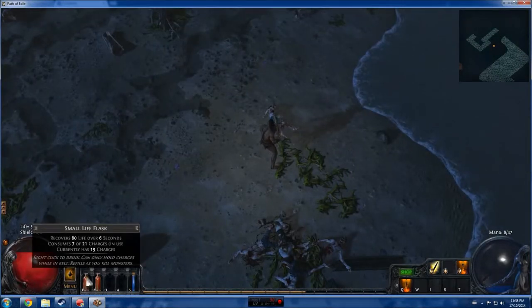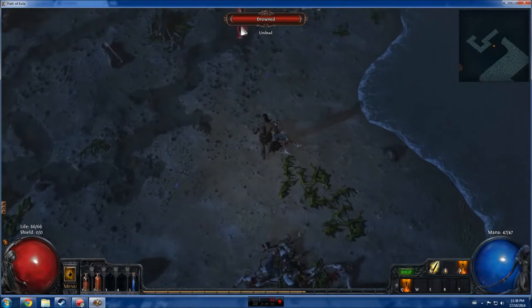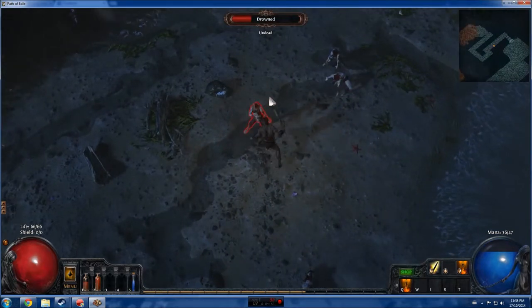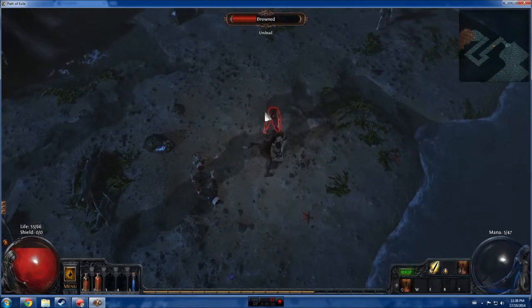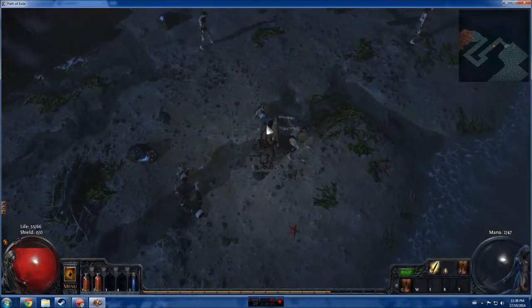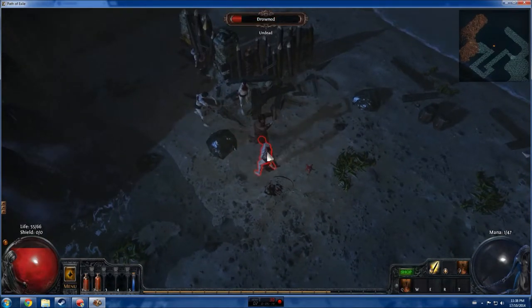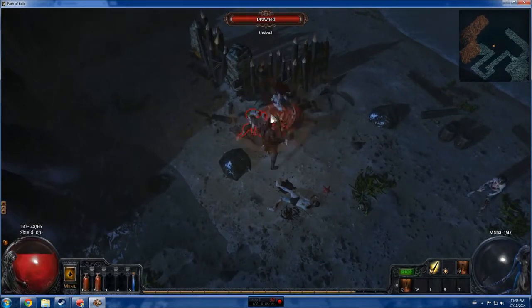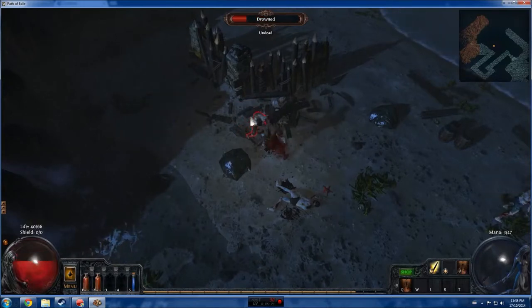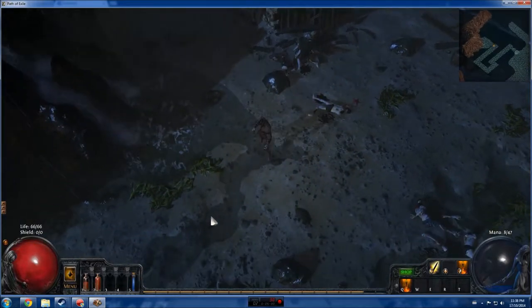Notice the life flask is full — we're going to use one again to make sure we stay topped up, and refill our mana before we go back in to kill the next group. You really have to watch your cursor because if you accidentally highlight the next enemy, you'll just run right past the one you were fighting, and you could possibly get yourself killed.